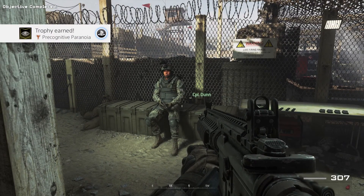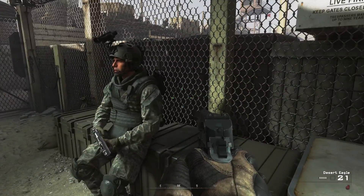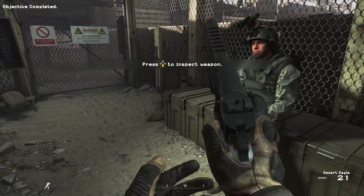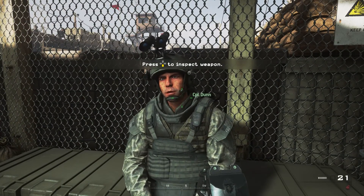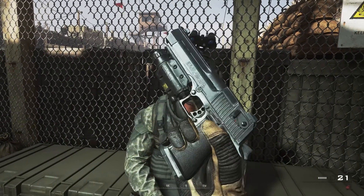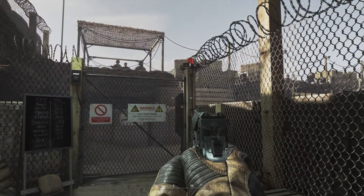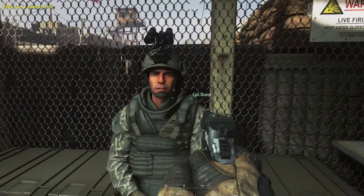Welcome back to the pit, Private. General Shepherd wants to pull a shooter from our unit for some special op. Anyway, he's up there in observation. Okay, good — so you already got your sidearm. All right, try switching to your rifle.